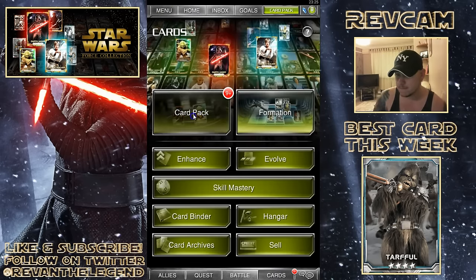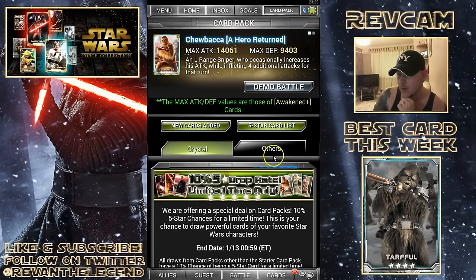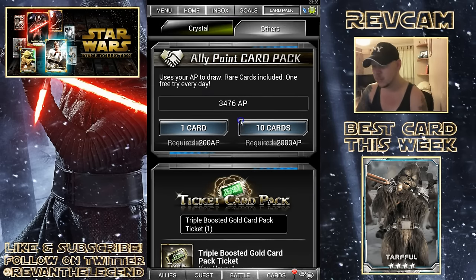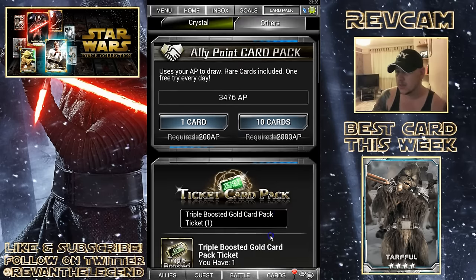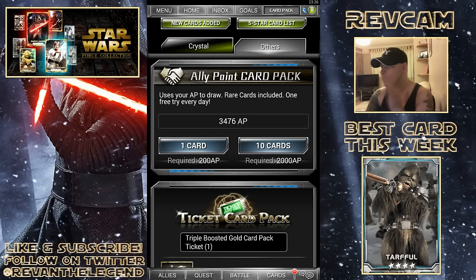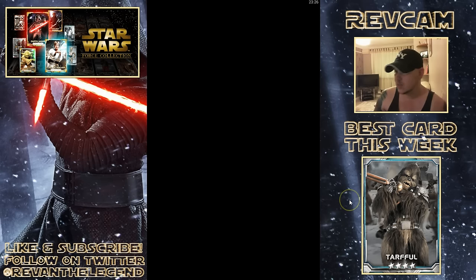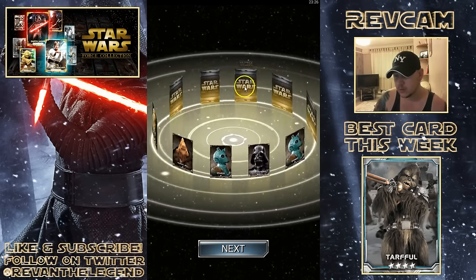Let's get these ally point packs done. I think I'm going to use up my Force Awakens tokens as well. I was planning on trying to save them up to get to 2,000, but I don't think I'm going to have time to do that before they actually end the promotion. And here we have a triple boosted gold card pack ticket - I think this was a login bonus for 60 or 70 days. So that's the one pack we have now, and then the next episode I think we're going to have 10 gold packs to open. Let's get these ally points pack cards out the way - lately they've been really good to me.